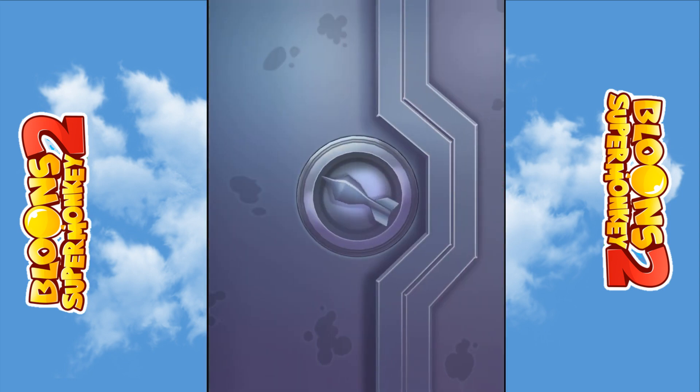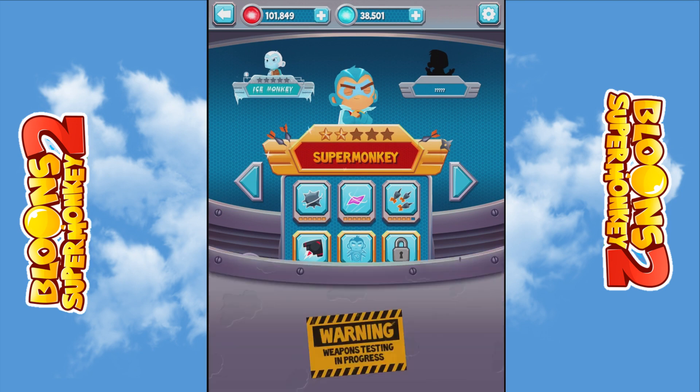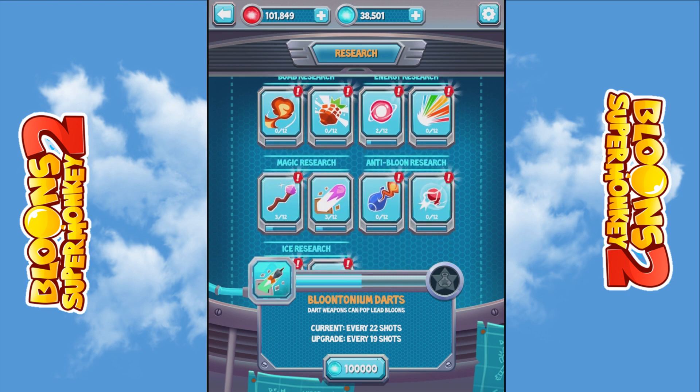Let's have a quick look at the lab. I'm going for the dark monkey left and right, and my core is magic — it's maxed out and actually pretty good. The only issue I have at the minute is shielded balloons. I need to upgrade my research. The dark monkeys' magic makes every 27th pop ceramics and does extra damage, so I need to max them out.